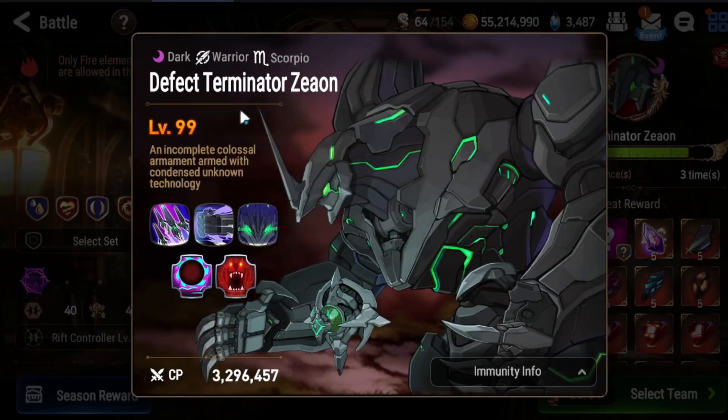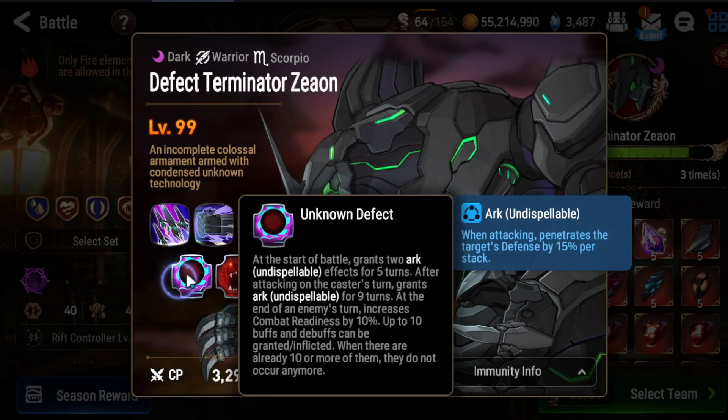So if you go into Terminator Zeon, he has two things that he does. The first one is he constantly attacks the tank position, which is the front-most position, constantly. And then at some points he does an AoE to counter and attack after a couple of attacks into him.